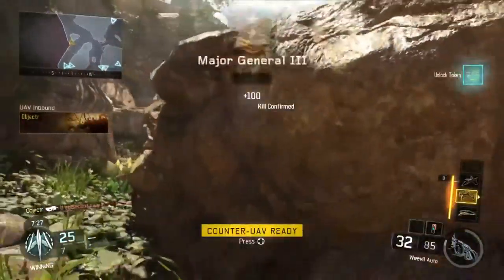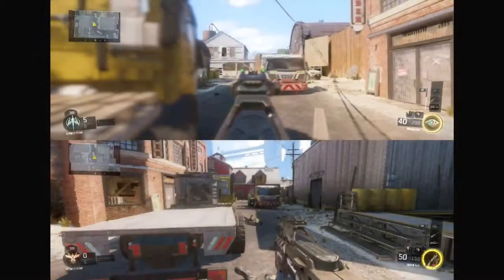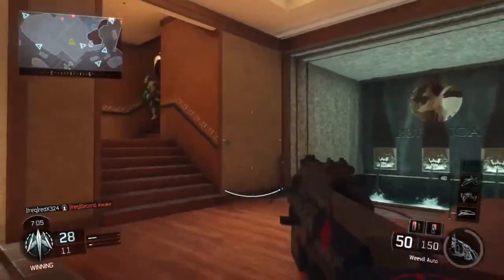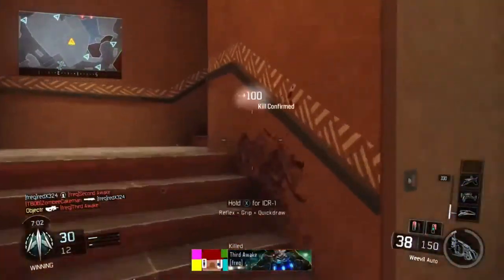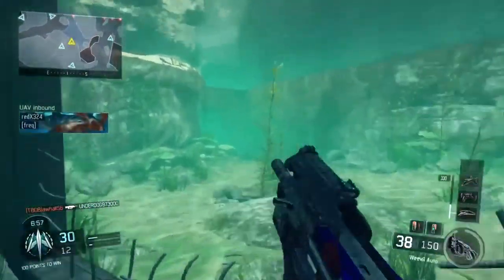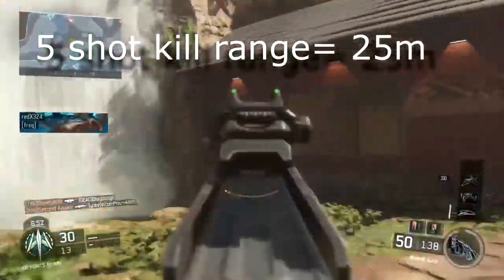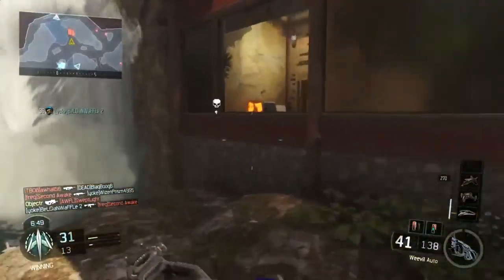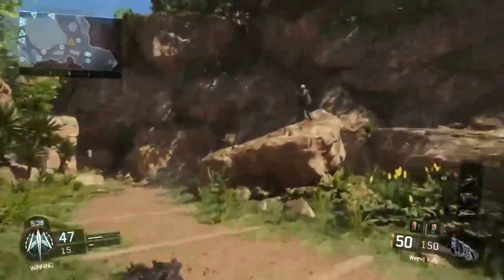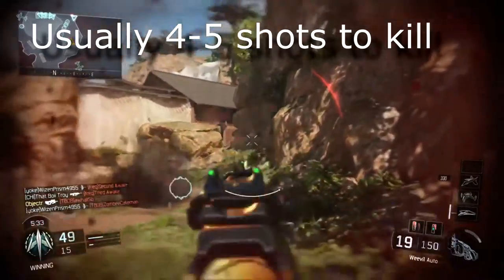Your maximum 4-shot kill range is 19 meters — and it looks like this on screen. That's a very good 4-shot kill range for an SMG and you're going to find that a lot of your kills fall within it. The 5-shot kill range is 25 meters, which is the same as the CUDA, the VMP, and most of the other SMGs. If you want to see exactly how far that is, check out one of my previous videos on the CUDA or the VMP.